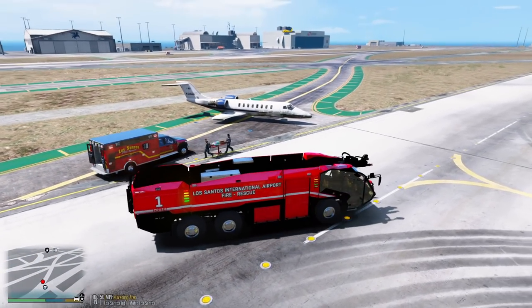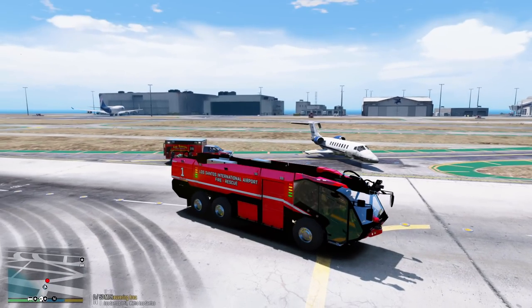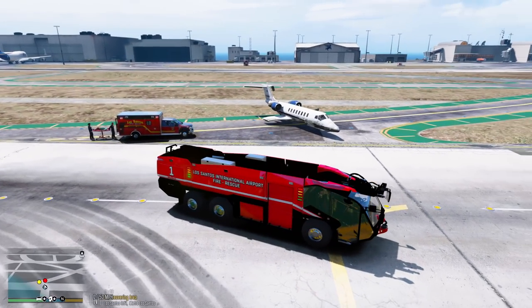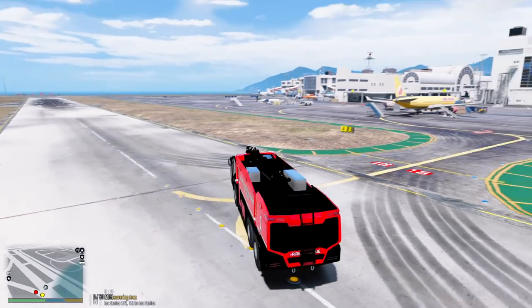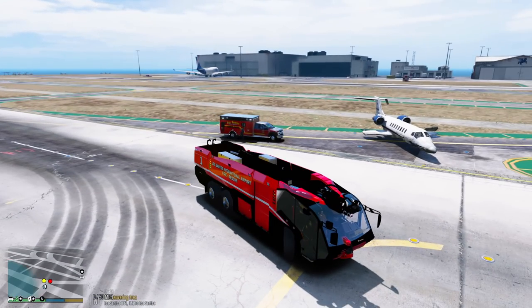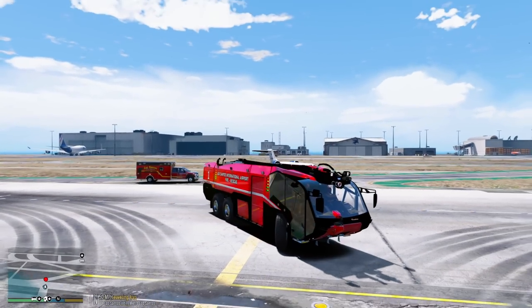We're gonna be back in service. We're gonna have to get a salvage crew to come pick that thing up later and transport it somewhere. I guess we'll probably have to call Ace Towing, get the rotator out here, lift it up, and get it probably to one of these hangars so it could get repaired - or it's probably gonna end up getting salvaged honestly. I don't think it's gonna be flyable again.